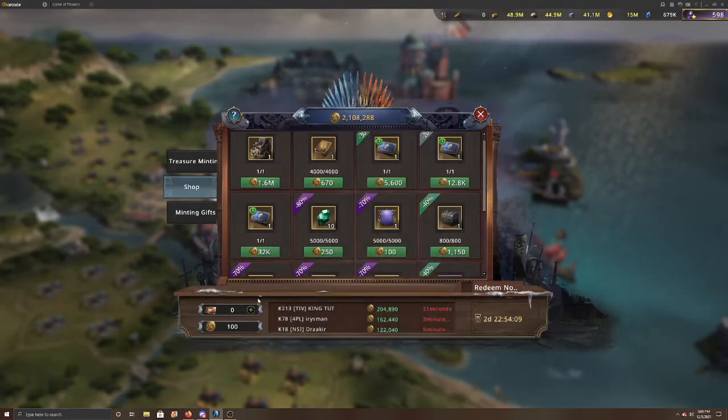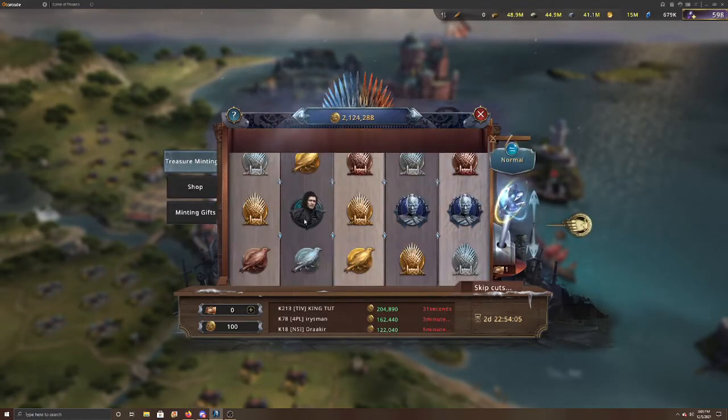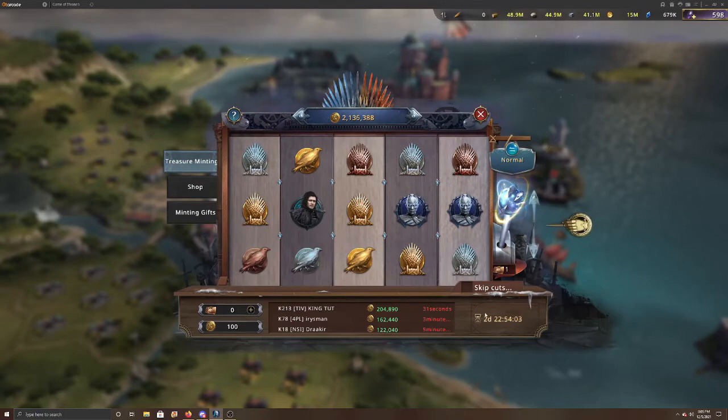It's not too bad a price at only five black diamonds per spin. Overall it's a pretty decent event. You can see the leaderboard — 'Rom' has already gotten 1.2 million gold dragons, very close to that castle skin. Another player is at 1.26 million. Some people are going to keep spending to get that skin — it'll cost them a bit, but that's what this game is about.